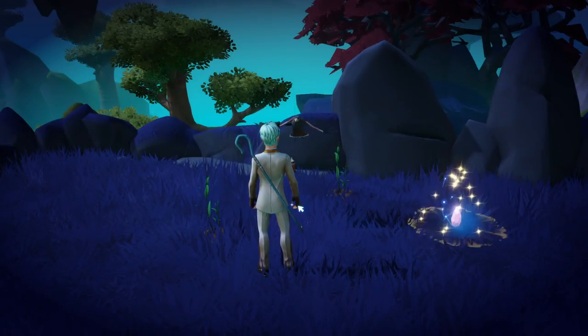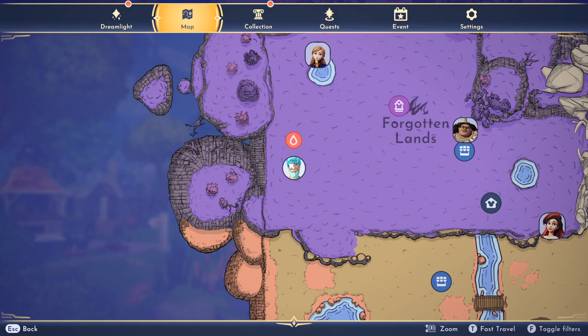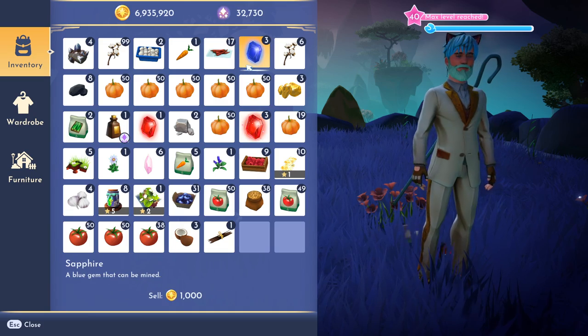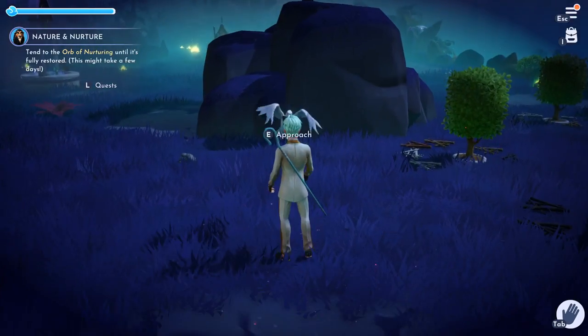I mean, obviously Ravens, like Crows, they have an exquisite appetite, but I thought they would want like a shiny ruby or something. When I went into the mines, I thought these shiny rubies or even the sapphires is what the Ravens were going to want, but no — they want five-star recipes, so make sure you do that.